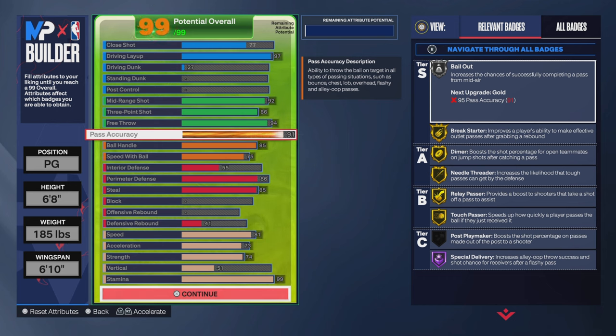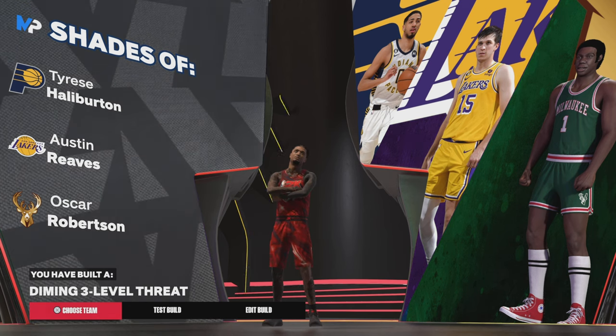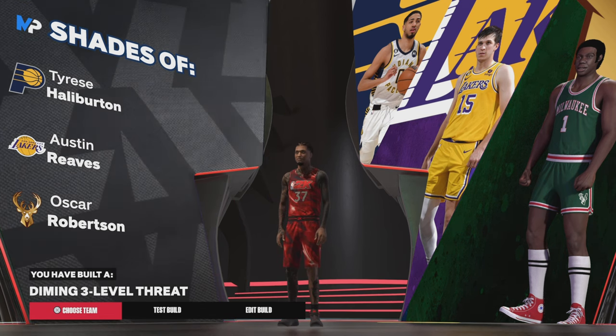If you drop the pass accuracy down, you can unlock way more attributes and actually make this build with a dunk. Once you get through all that, you get the Diamond Three — Level 3. That's the build. Let's get straight into the gameplay.